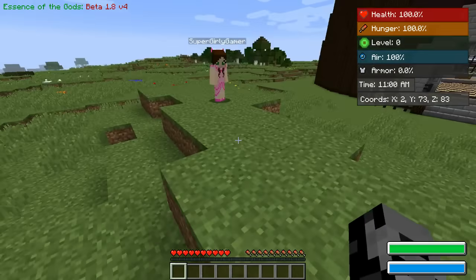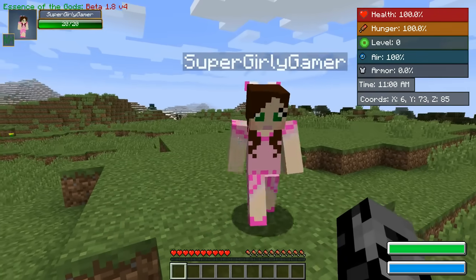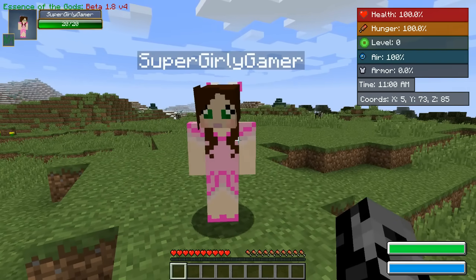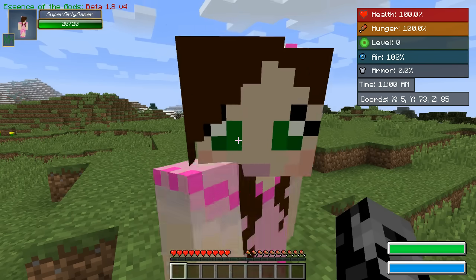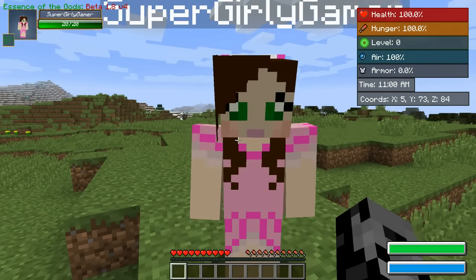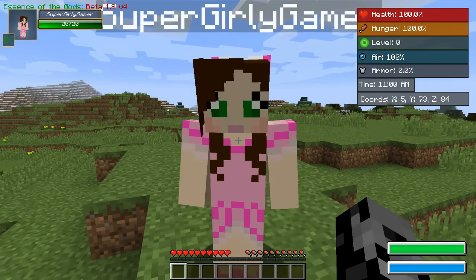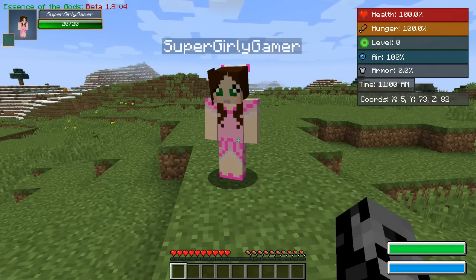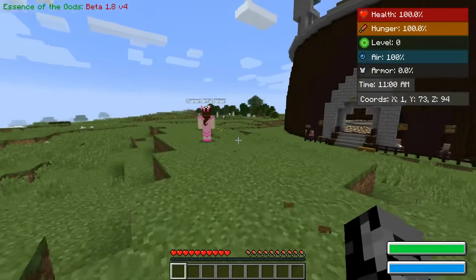So guys, today we're actually gonna be fighting a pretty intense boss. Who are we fighting? Give me some hints. I really don't think you're gonna get it, considering I don't even know how to say its name. It's green and it's a monster. The T-Rex? No, not even close. I renamed the spawn egg to 'Green Monster.' I like that — it's simple and nice.